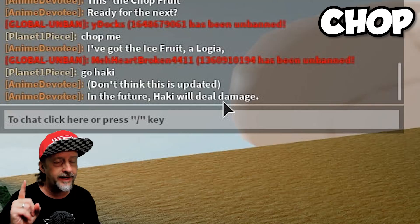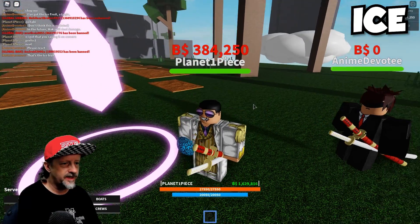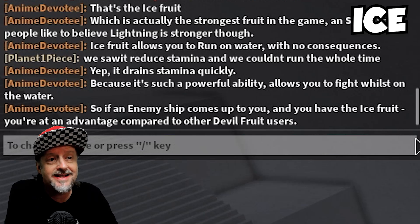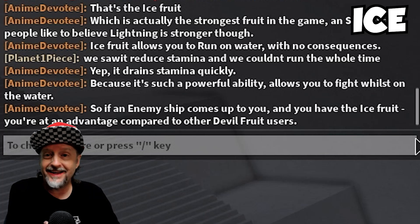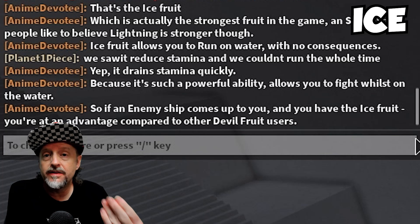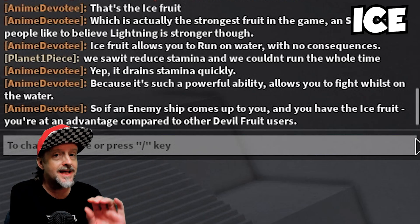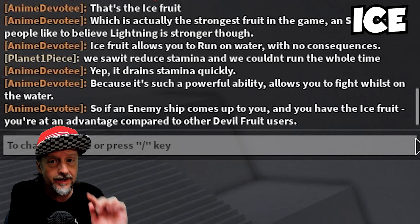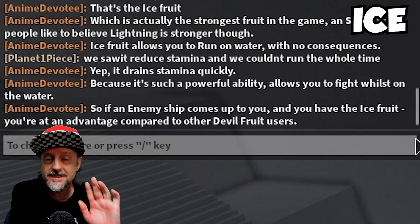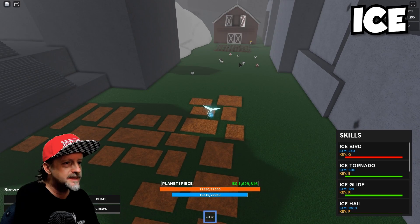Next up is Ice. Anime Devotee is saying that Ice is actually the strongest fruit in the game — S tier — and people thought it was Lightning, I thought it was Lightning too. You can run on the water with no consequences; it uses up your stamina, but even if your stamina runs out you don't fall in. You can walk on water even when the fruit's not equipped, so in PvP fights or enemy ships on water, you are definitely at an advantage.